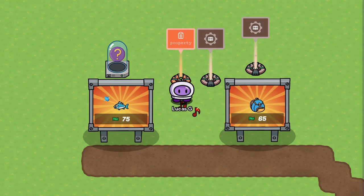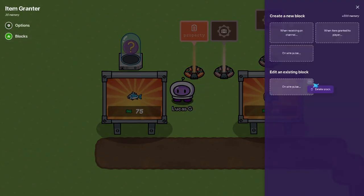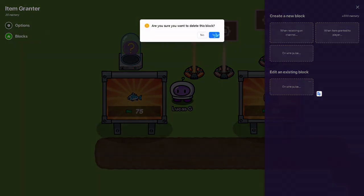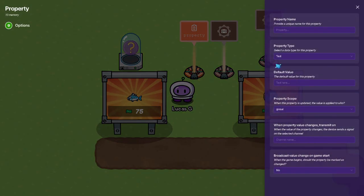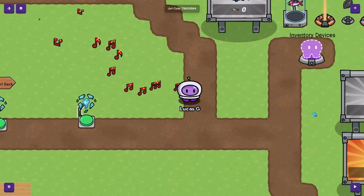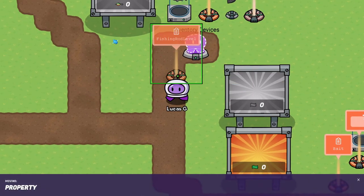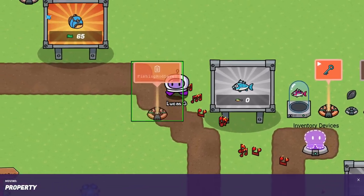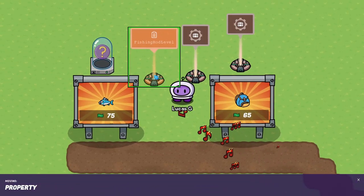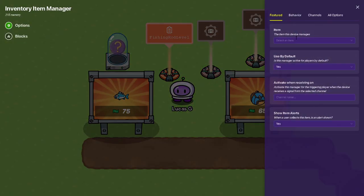That's what we're gonna need - an item grantor. I like using an item grantor because it has wire poles, and when you're saving our channel then a property to have the fishing level. Bring this up here and then the item image for managers.